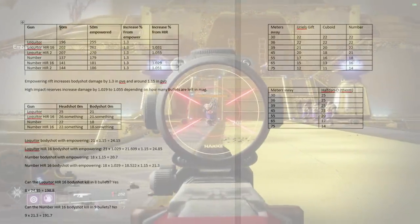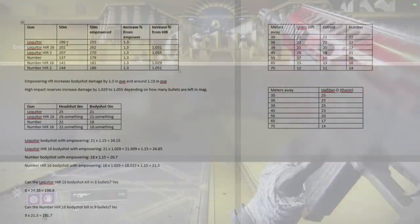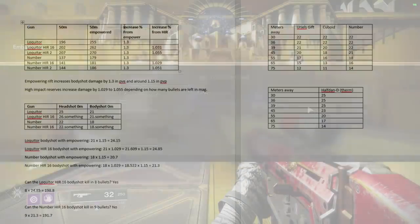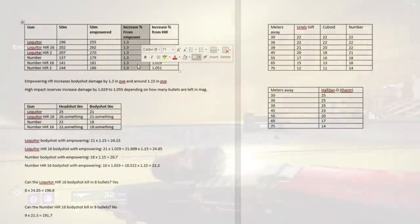I use a Darcy to confirm that it's 50 meters. I shoot them in the body with both auto rifles. Then I throw an Empowering Rift and do it again so I can tell the difference. And this is around 30%.